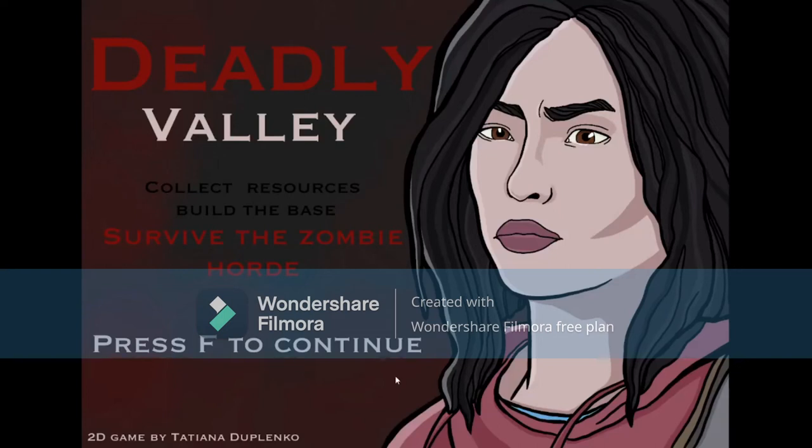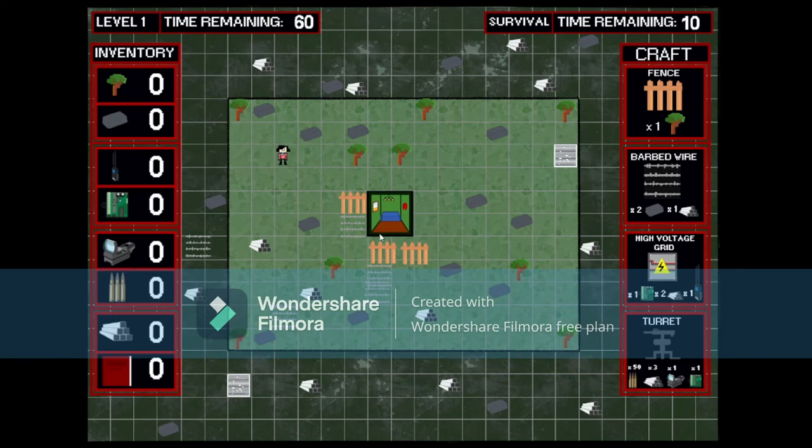Hello, I am introducing to you a ludic sketch prototype called Deadly Valley. I merged two famous games, World War Z and Stardew Valley. The aim of the game is to collect the resources, build the base, and survive the zombie hunt. As you could have noticed, the main character of Deadly Valley was being displayed on the front menu. She is an actual character in World War Z, whose name is Bunko Tatsumi.